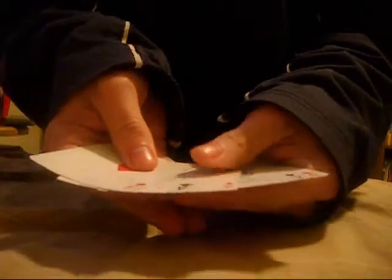Status check here: your Aces are right here, you have your indifferent card on the bottom, and your Blue Ace right next to that.